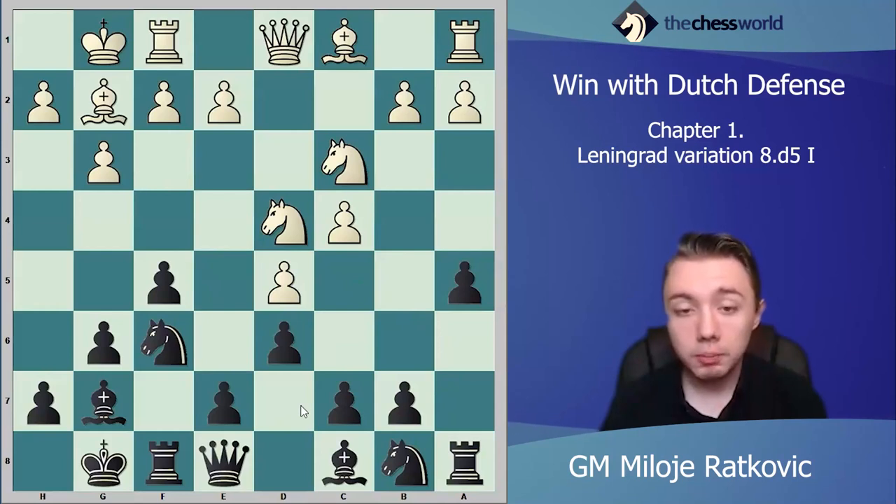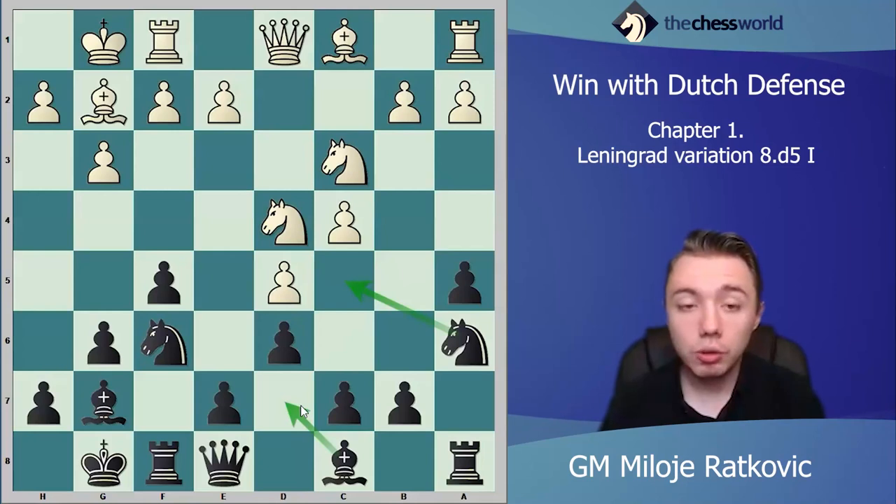After knight d4 you just keep developing and follow your plan: play knight a6. White can immediately play e4 to open up e5 and later try to exploit your weakness on e7. Generally e7 is a weakness, but it's very easy to defend because you can do it with the queen, rook, bishop, or knight. For that reason it's not that important that you have a backward pawn on e7, and it's very difficult for white to attack it.